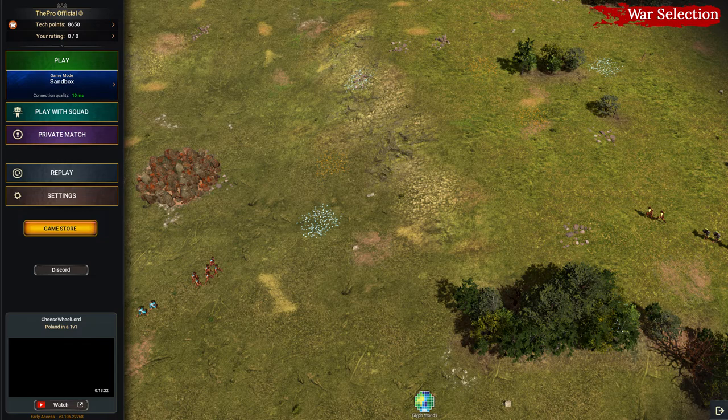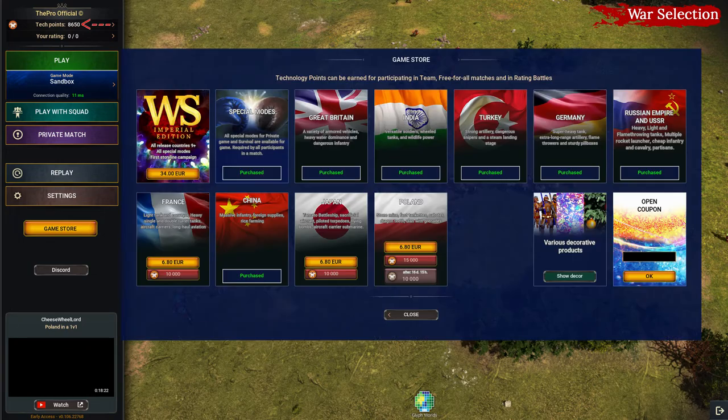Now that you have some basic understanding of the words used in War Selection, we can jump straight into the interface. We'll start with the main menu. In the top left corner, you can see Tech Points, which you can gain by playing public multiplayer matches. If you click on Tech Points or the Game Store, you will see all the countries that you can buy for Tech Points or real money, as well as some other features available only for real money.